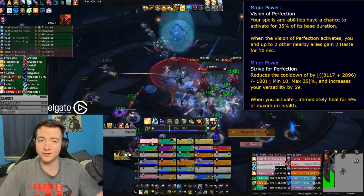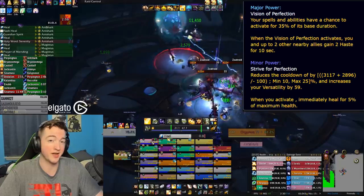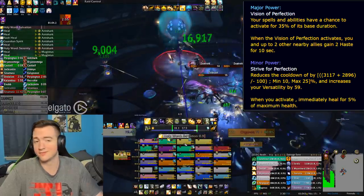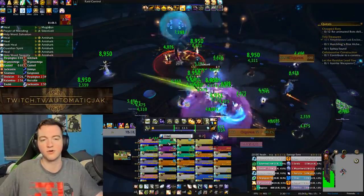If you go with the major power for Vision of Perfection, it just activates randomly for 35% of its base duration and you and two other people gain haste. Seems okay, but not really a top-flight choice you want to prioritize.